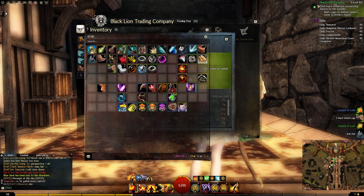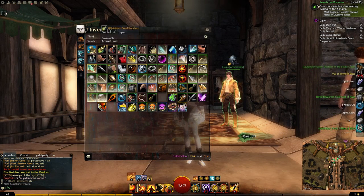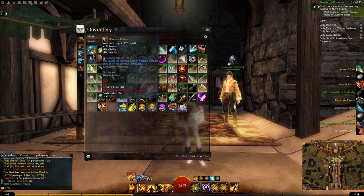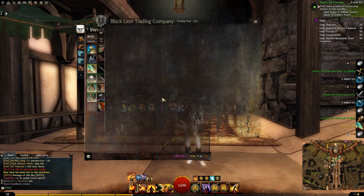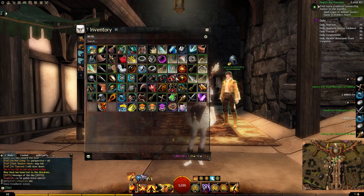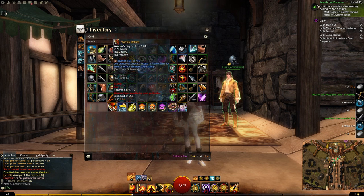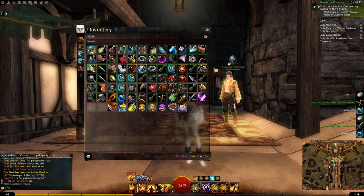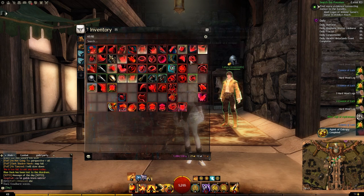We're also getting tier 5 materials — mithril, gossamer, orichalcum — lovely stuff. I also want to add that I opened up a couple of Heirloom Seed Pouches and got Phoenix Reborn, a level 80 named exotic. Just to dispel the theory that you can't get named exotics — there is a set pool that the bags draw from. You often get Phoenix Reborn, Truth, and Bonetti's Rapier; there might be a couple of others but those are the ones I get most.